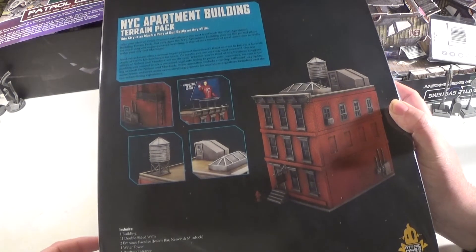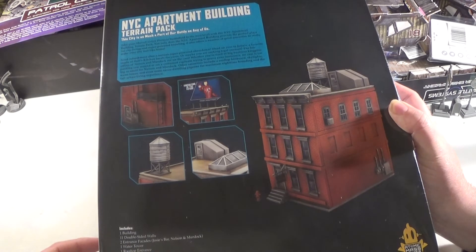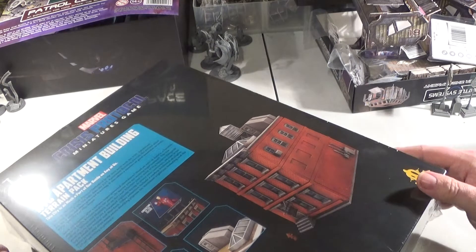Apparently we can build this as either Josie's Bar or Nelson and Murdoch. I don't know which to go for, but we'll have to open this up and find out.